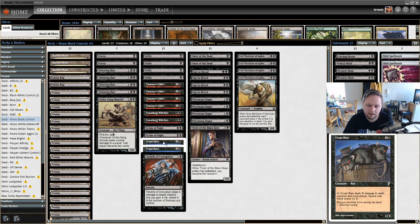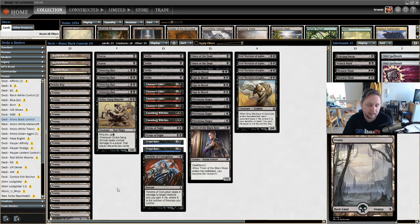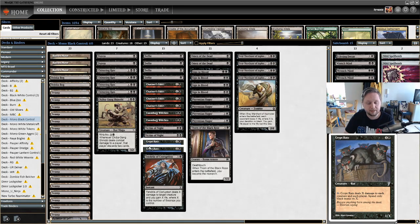Next we have Crypt Rats — two and a black for a 1/1, which seems awful, but it's one of the best sweepers in the format. You can pay X to have Crypt Rats deal X damage to each creature and each player, but you can only spend black mana on X. Its flexibility is what makes it good — you can play it one turn and pump one mana in to deal one damage, or pump ten mana if you have it to actually kill your opponent, since it deals damage to each player as well.